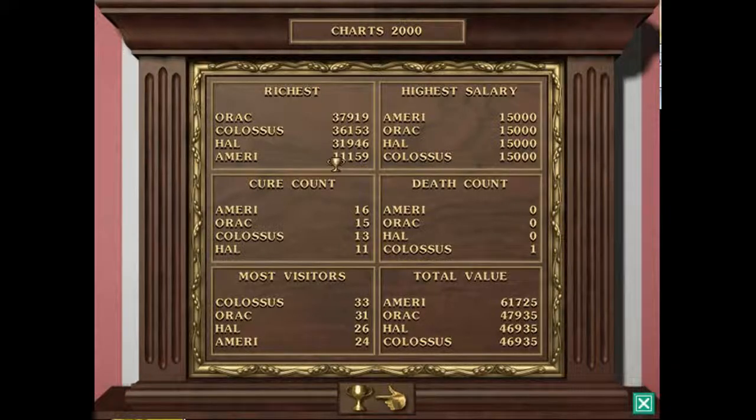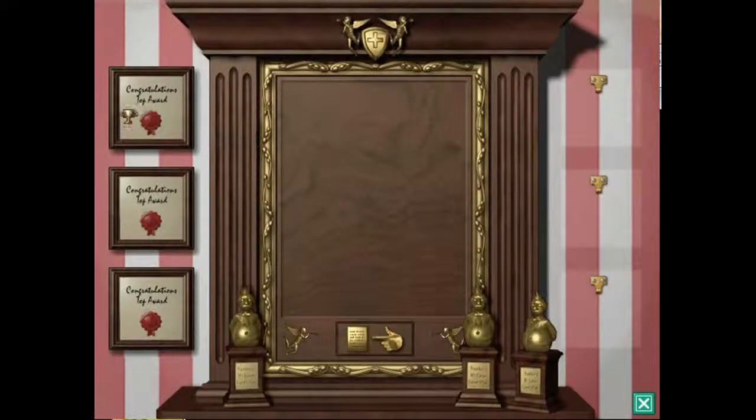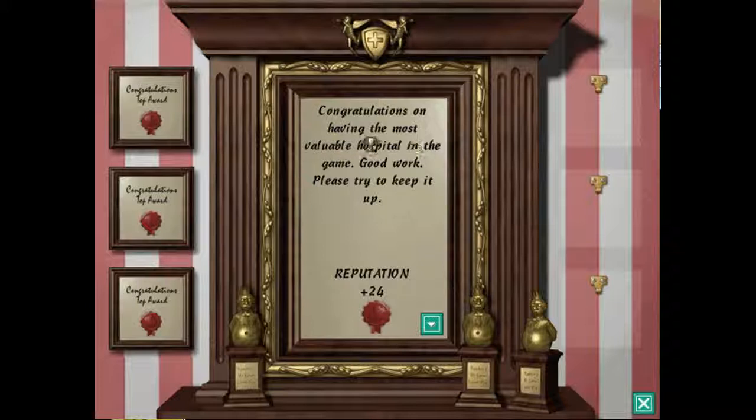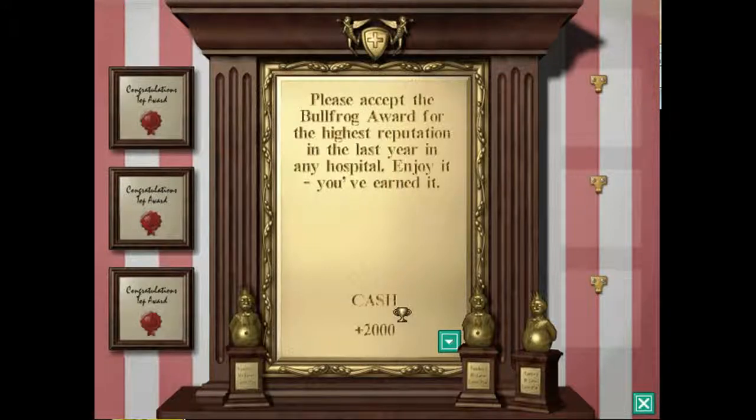So I'm not the richest but I've cured the most patients, which is good. I've not had a death, which is great. I've had the least amount of visitors, which sucks. But I've got the total highest value. These are all the awards you get at the end of the year: the hospital wins an award for building the best reputation — so I get the highest reputation award. Having the most valuable hospital in the game — more reputation. Inspectors note that your hospital is very clean — clean hospitals are safe hospitals — more reputation. And the Bullfrog Award for highest reputation: cash award, $6,000.